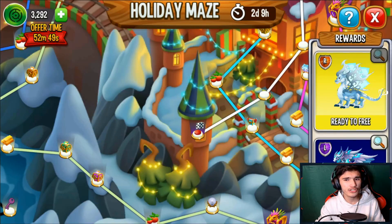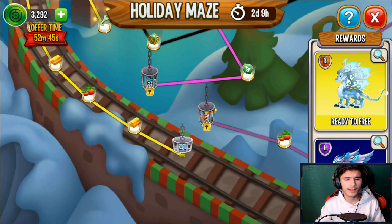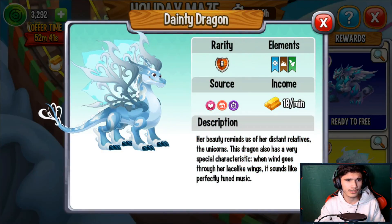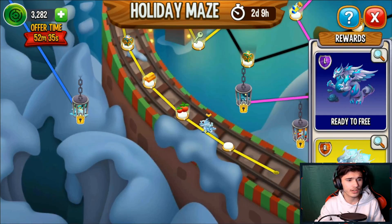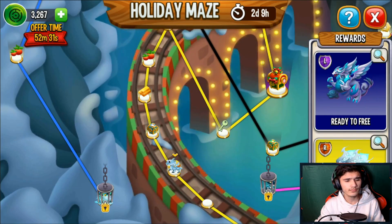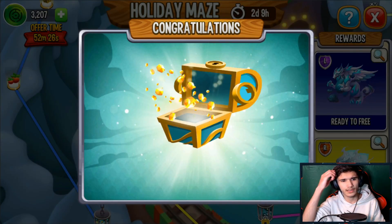Maybe I'll get the rare dragon just for collection purposes, so let's go ahead and do that. The Dainty Dragon costs about 750 coins to obtain, so I guess why not — let's do it just for collection purposes, because I'm pretty sure I'm missing that dragon. So we're just gonna go ahead and quickly do this and get it.